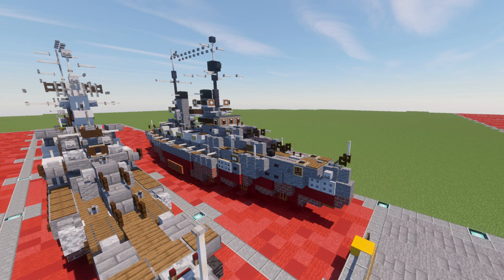The ships later on saw some service here and there throughout the rest of the war, and all four ships at the end were interned at Scapa Flow after the war, where they were scuttled on June 21, 1919.